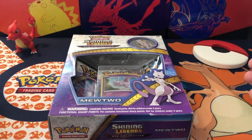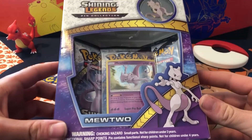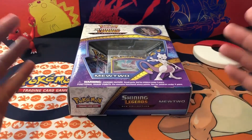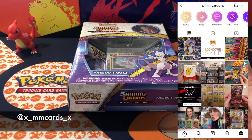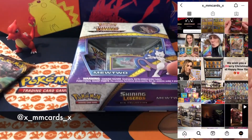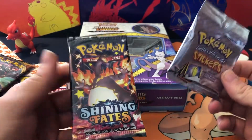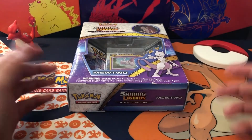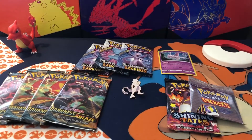Alright everybody, everything is ready. We got the good luck charm Charmeleon here with us. Look at this box, guys — this is just beautiful. This came from my girls from Slovakia, MM Cards, so big shout out to them. Thank you so much. I also bought a few Darkness Ablaze packs, and they actually sent me a gift — a Shining Fates pack, which I've never opened. It's my first one. And we got some stickers, so we're gonna open those up as well.